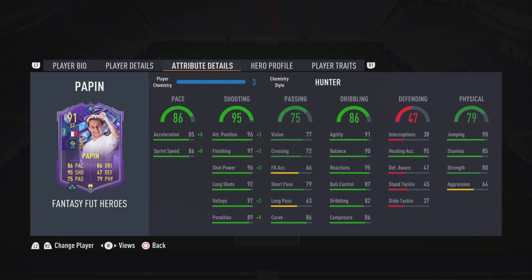He's got 96 positioning, 97 finishing, 97 volleys, and 96 shot power. His passing is 75 with 86 curve, dribbling at 86 with 91 agility, 90 balance, and 95 reactions. He's also got 95 hitting accuracy and 79 physical with 90 jumping — those are the key stats on this card.